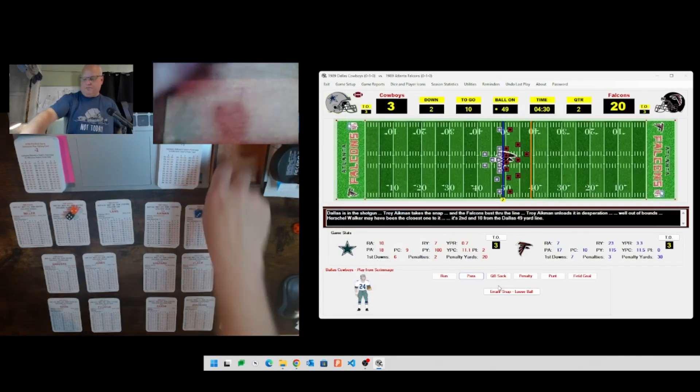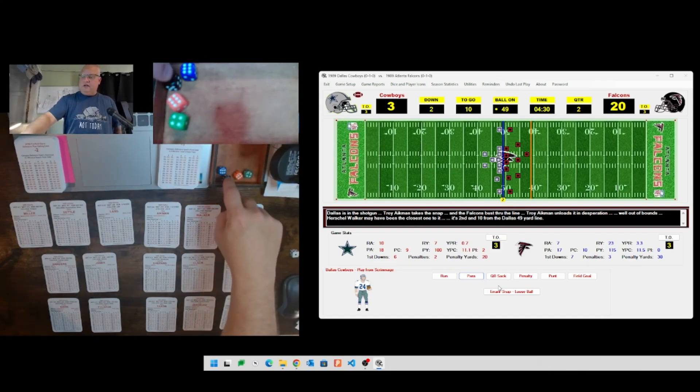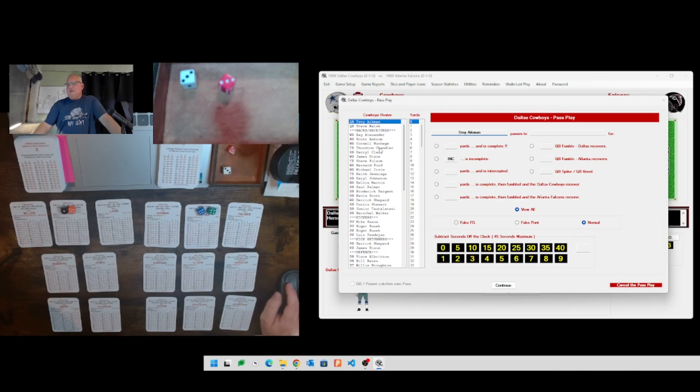Back to short pass heavy with four and a half minutes to go. This is like the equivalent of going into the hurry up - lots of short passes to keep the defense on their heels. Ball carrier 64 is Cornell Burbage. Defense 16 is AS, making it BD. Aikman to Cornell Burbage - rolling 33, another three, a third straight three for Troy Aikman, good for 14 yards and another first down. Aikman to Burbage for fourteen, putting them down on Atlanta's 37 yard line.